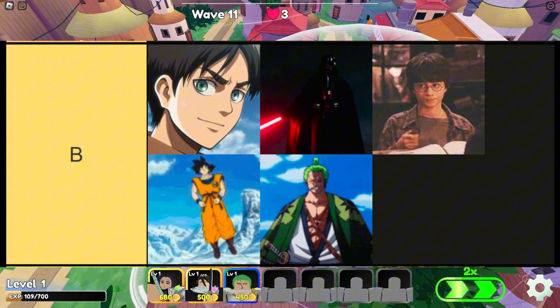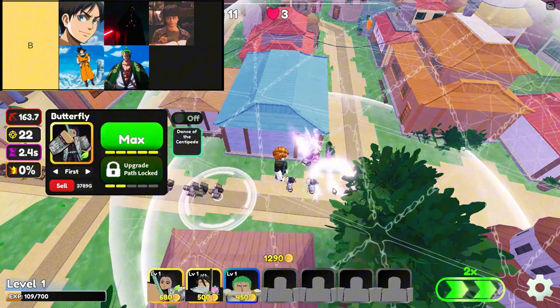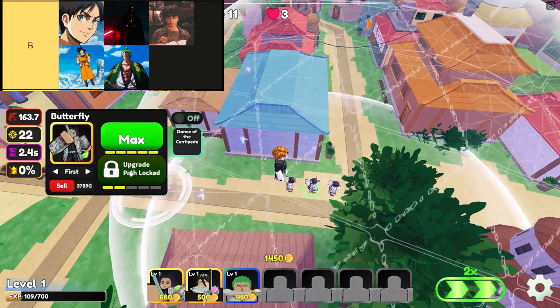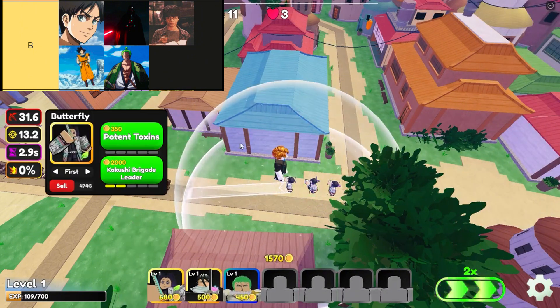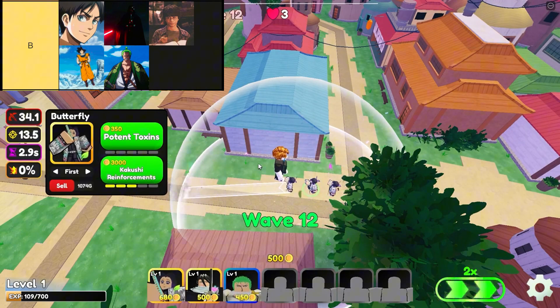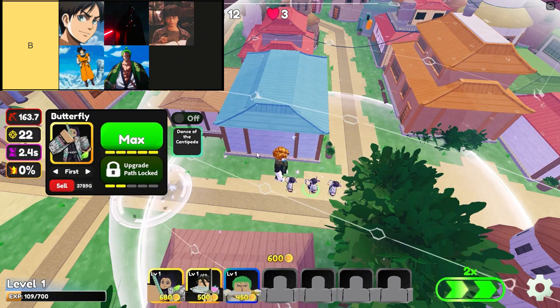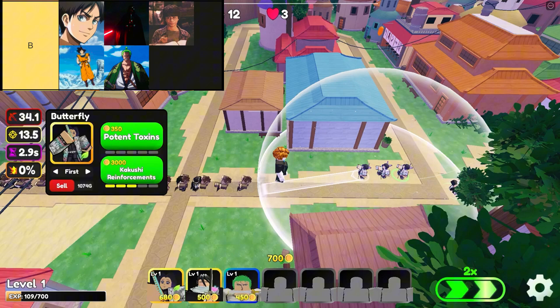The units in B-tier are, in order from top left to bottom right, Eric, Dark Invader, Henry, Carrot, and Mosshead. Units like Eric and Henry bring a balanced approach to gameplay. Despite being of epic rarity, Eric, inspired by Eren Yeager from Attack on Titan, and Henry, drawing from the wizarding world of Harry Potter, offer dependable utility without stealing the spotlight from higher tier units. They fit well into strategies where reliability and accessibility are key, proving that rarity doesn't always correlate with exceptional performance.